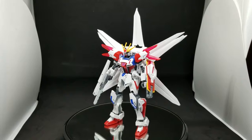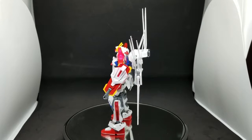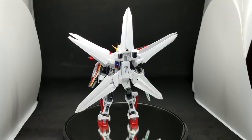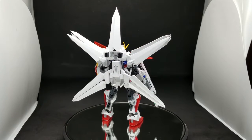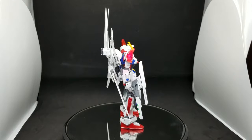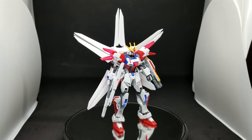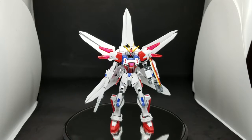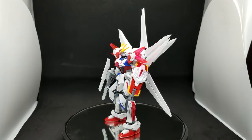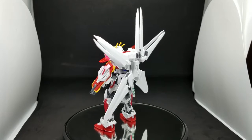Here we go — this is the Build Strike Galaxy Cosmos with the Galaxy Booster attached to it. Once the bat pet docks on here, it has greater speed, mobility, and can regulate its RG slash star system better. In the anime, it basically docked immediately with the Galaxy Cosmos — as soon as it launched out, the Galaxy Boost came up and docked with it.